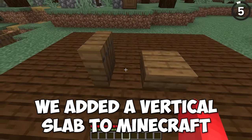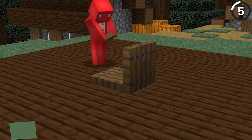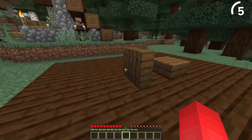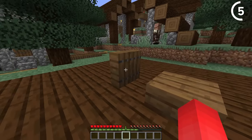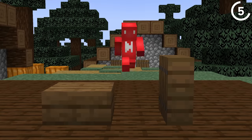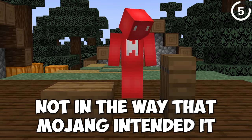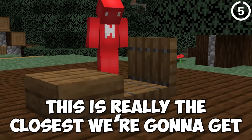We added a vertical slab to Minecraft — well, kind of. If you just place two trapdoors facing into each other and then flip them up, it certainly looks like we've got ourselves a vertical slab. Especially when you use something like the spruce trapdoor, the texture blends together perfectly and makes it look like an actual feature in the game — just not in the way that Mojang intended. And considering they denied putting this feature in the game, this is really the closest we're gonna get.